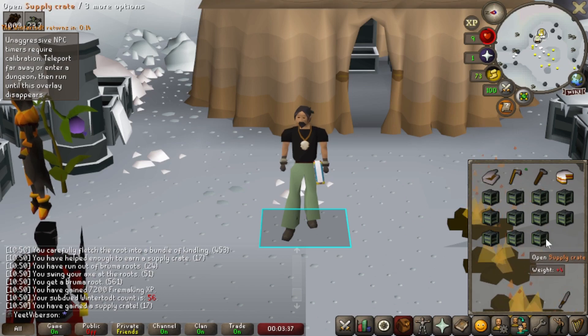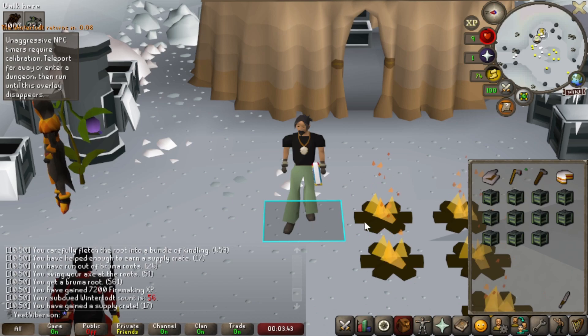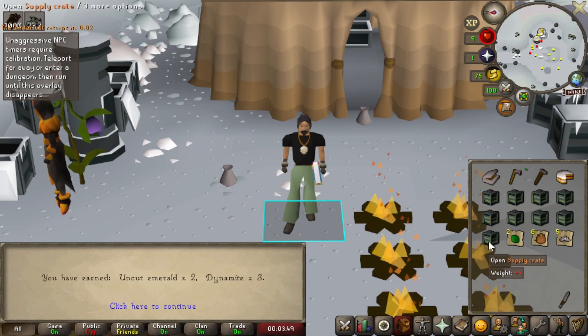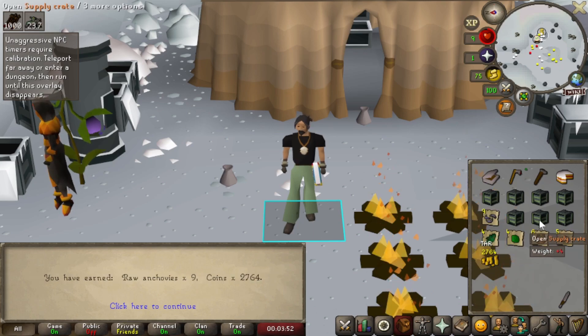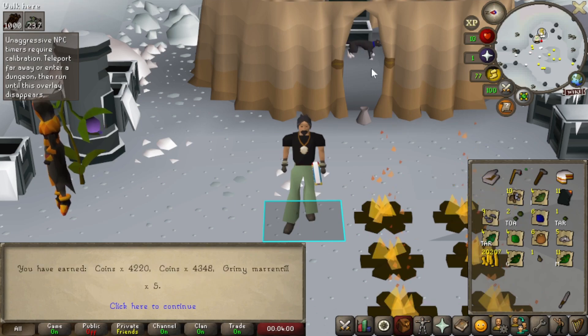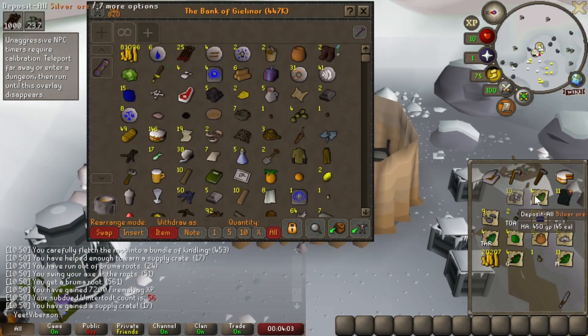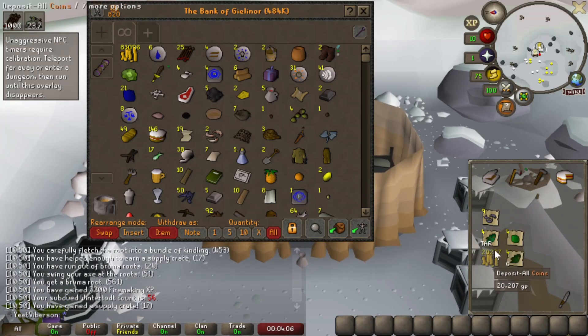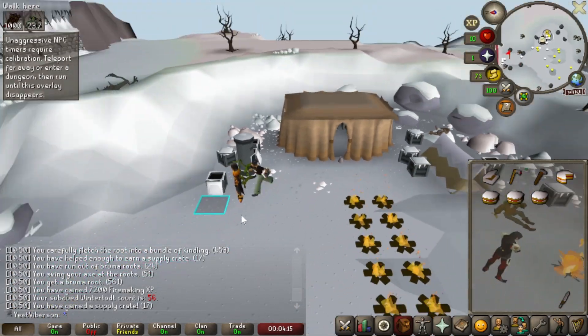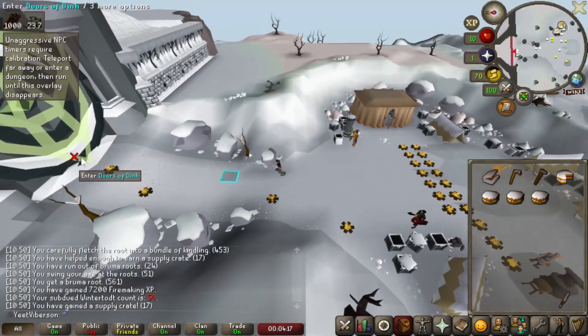I've got 10 crates here, so I figured I'd open them while recording to see if I can get anything. Remember, I need everything from the crate. Opening them now — no, no. This is about how it goes. More burnt pages. Pretty standard — absolutely nothing. But that's essentially what I do. I take in about four cakes and hop around from world to world using the scouter. It works pretty well.